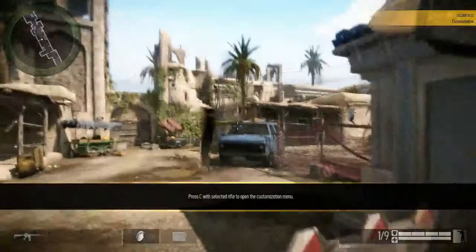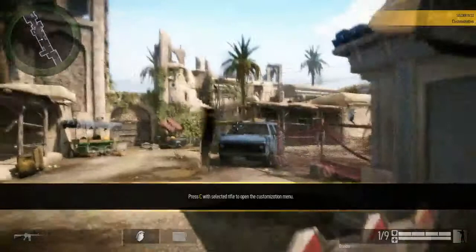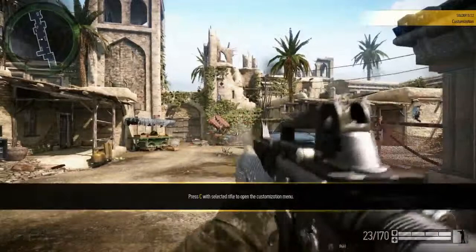Most weapons can be customized with attachments. Attachments change the functionality of your weapon and thereby your possibilities in combat. Attach a scope to your rifle.